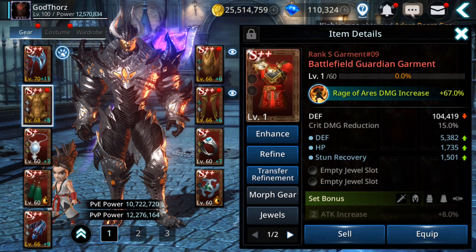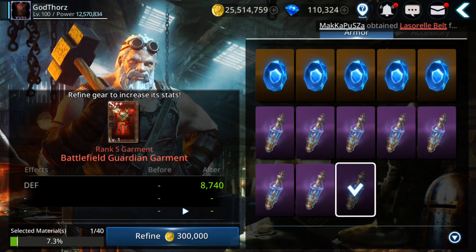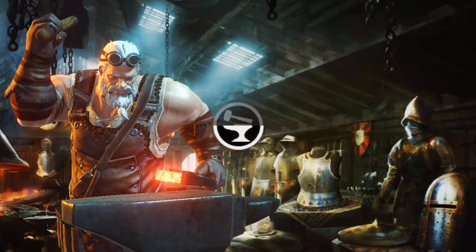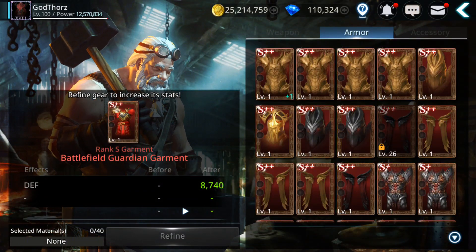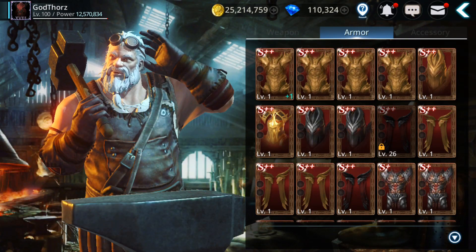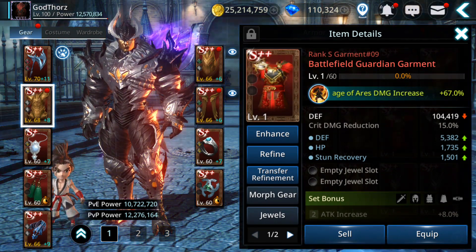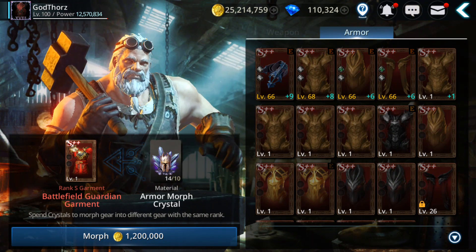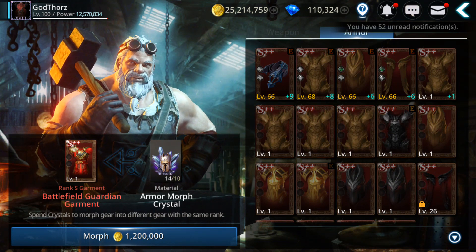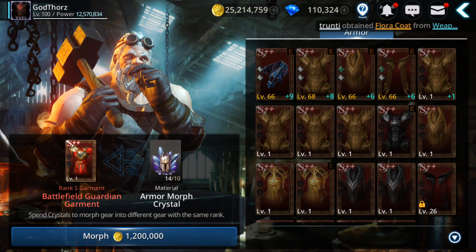I'm gonna try to refine and fail on this one, and then I'm gonna morph it. Let's see if we can do that — hopefully I will get the Battlefield. Morph gear costs 1.2 million, guys — less than the fusion, but so far I didn't have any luck.